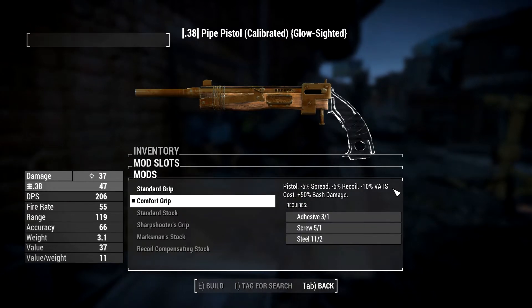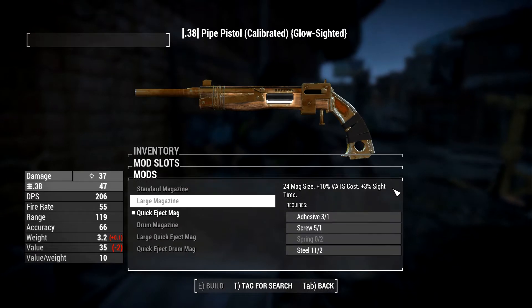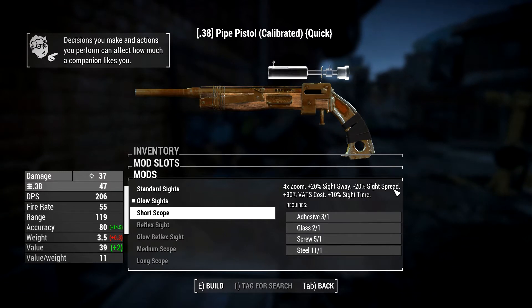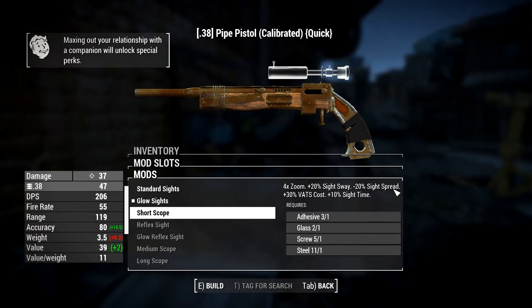Comfort grip. Yeah, we got the comfort grip. Quick eject mag. Yeah. Glow sights — that'll increase the accuracy. Oh, but it's a scope. I don't really... do I need a scope? Maybe not.